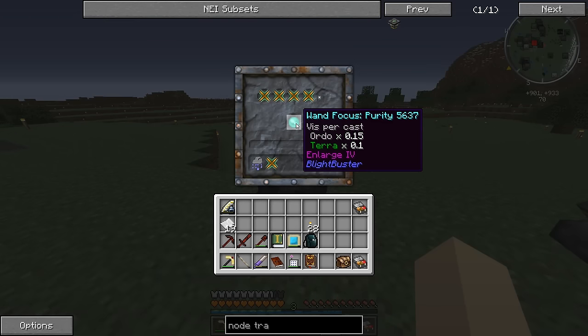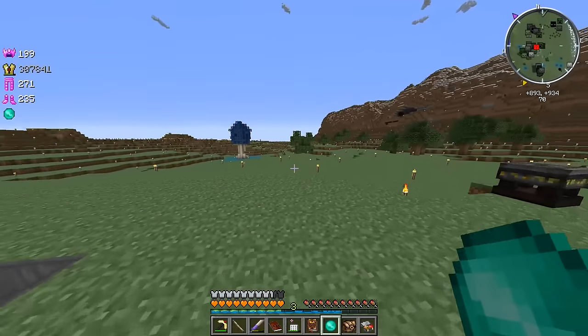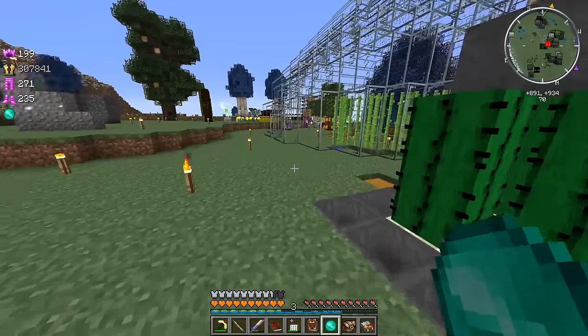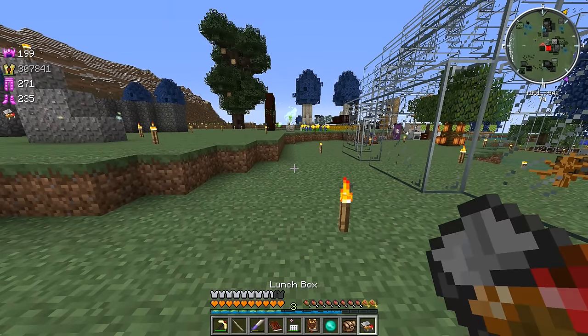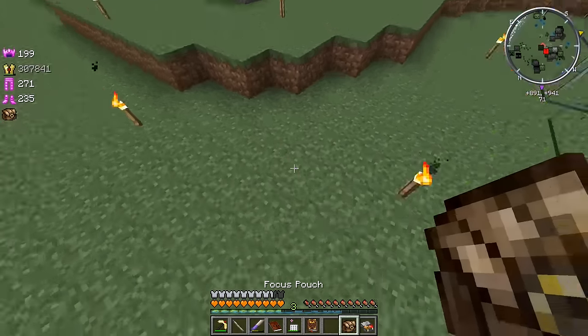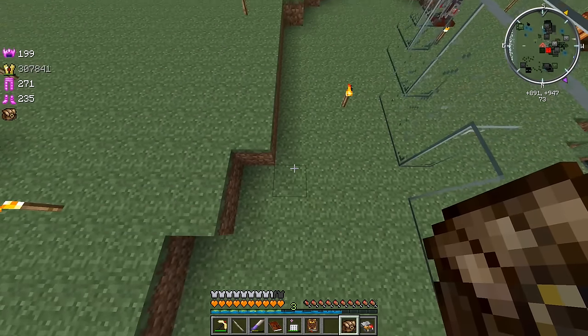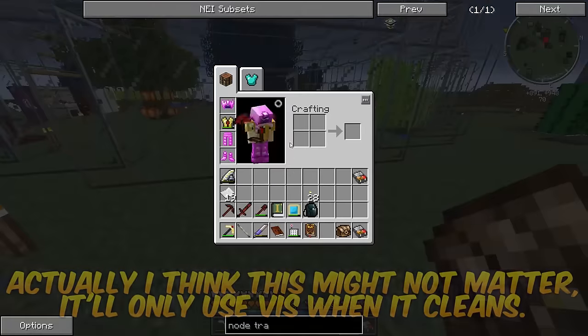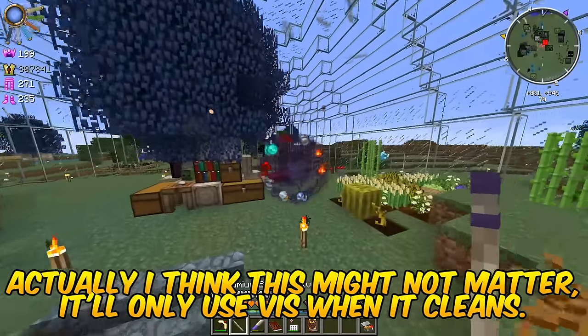And it is done! Enlarge four takes 0.15 Terra per cast, so we don't want to use this willy-nilly — the cleaning area is much bigger now. We definitely want to conserve vis. If it cleans up a big square, we don't want to right-click the very next square — we want to jump all the way over to where it's clean. I'll show you that on camera so it's easier to understand. Let's go test out this brand new focus.